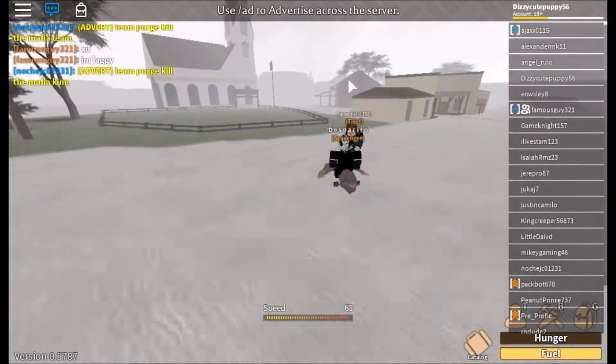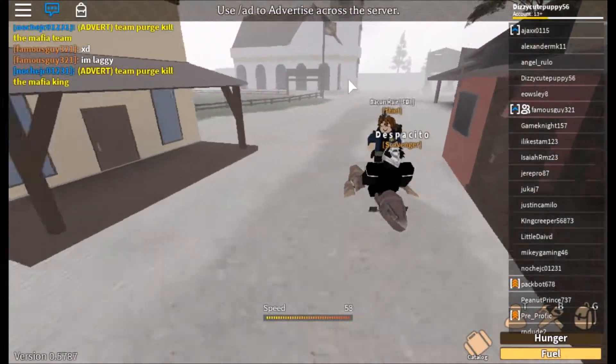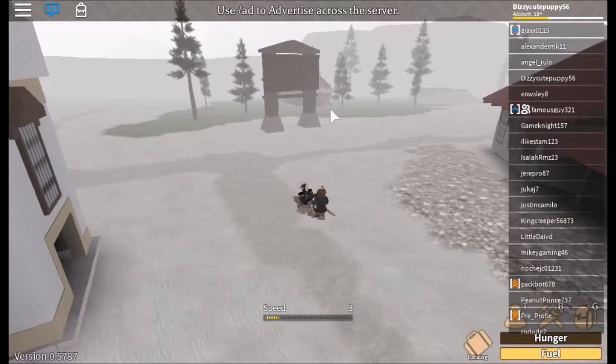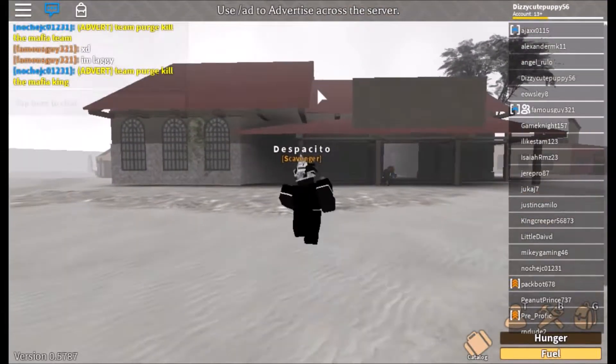You want to build far away from the spawn town. A great place I suggest is this building right here. It's in the town with the church and the horse farms. Now we have our location.